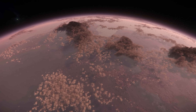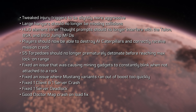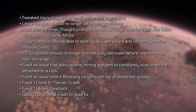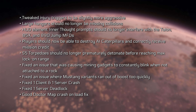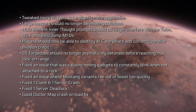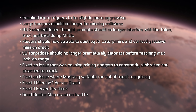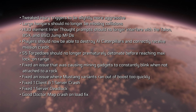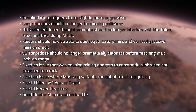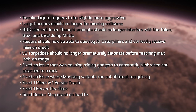So that latest PTU patch made some changes. They tweaked injury triggers to be slightly more aggressive. Large hangars should no longer be missing collisions. Inner Thought should no longer interfere with the Talon, 85X, or 890 Jump MFDs. Players should now be able to destroy AI Caterpillars and correctly receive mission credit. The size 5 torpedo should no longer prematurely detonate before reaching max lock-on range. They fixed mining gadgets constantly blinking red when not attached to a rock, fixed Mustang variants running out of boost too quickly, and fixed a client and server crash.